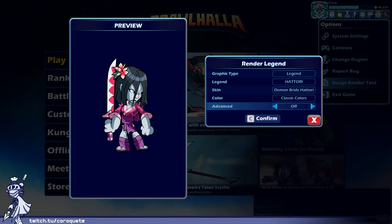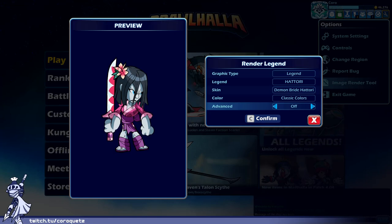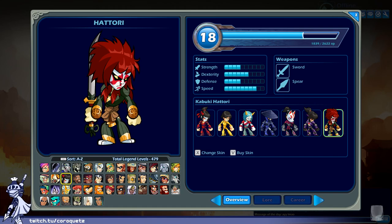Demon Bride Hattori — trying to channel Japanese ghosts with long stringy hair and white skin. I kind of wish they'd go all the way if they really want to do a horror skin. Like someone like Hisako from Killer Instinct — go even crazier. This is like a weird middle ground. They could have maybe made the irises black, made the hair cover more of the face. I get the idea but I'm not driving with the interpretation too much. Demon Bride Hattori gets a B.